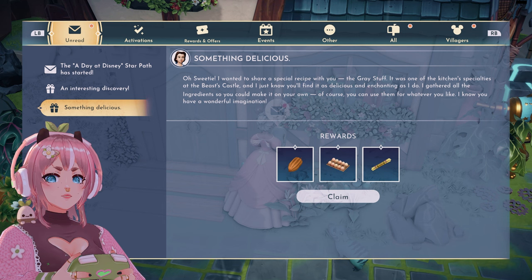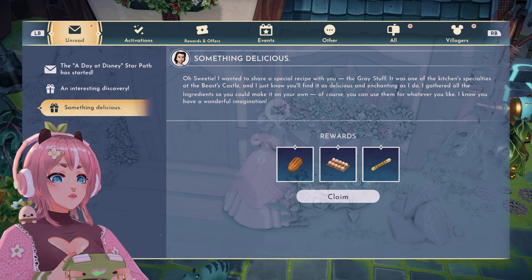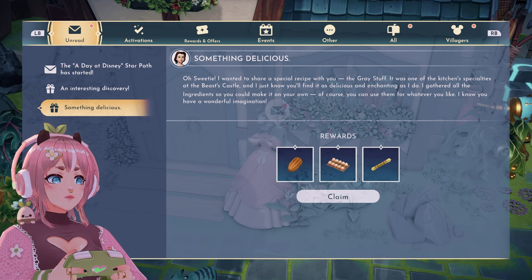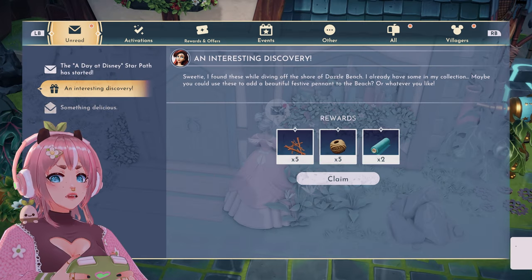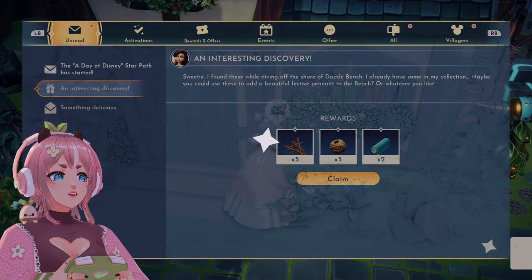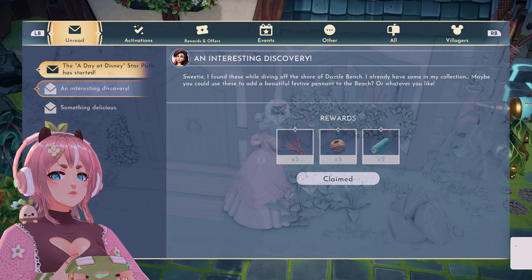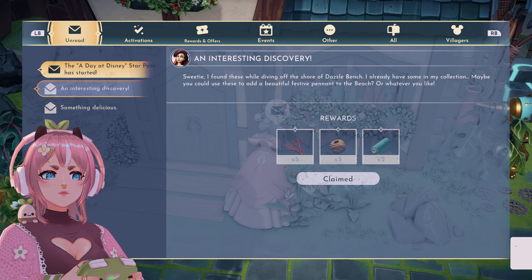Something delicious. 'I wanted to share a special recipe with you — the gray stuff.' But I have that. Are we getting posts from our villagers now?